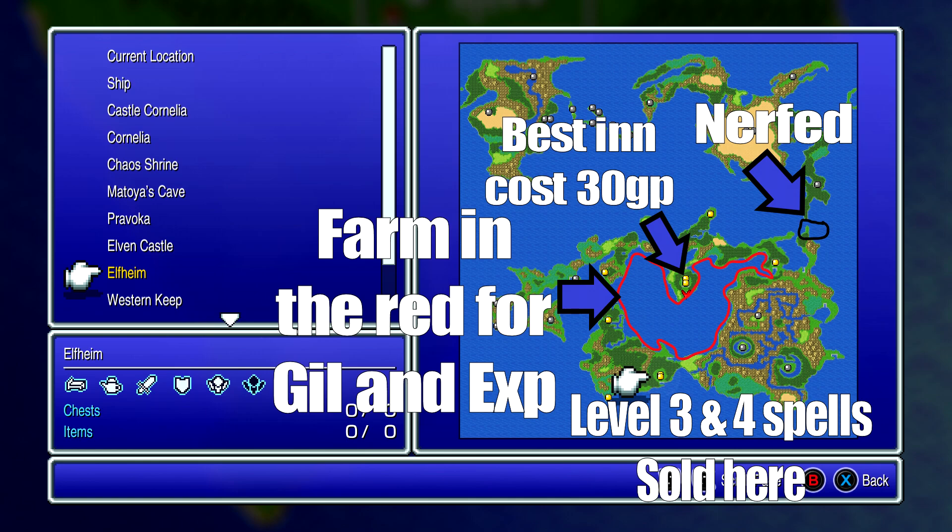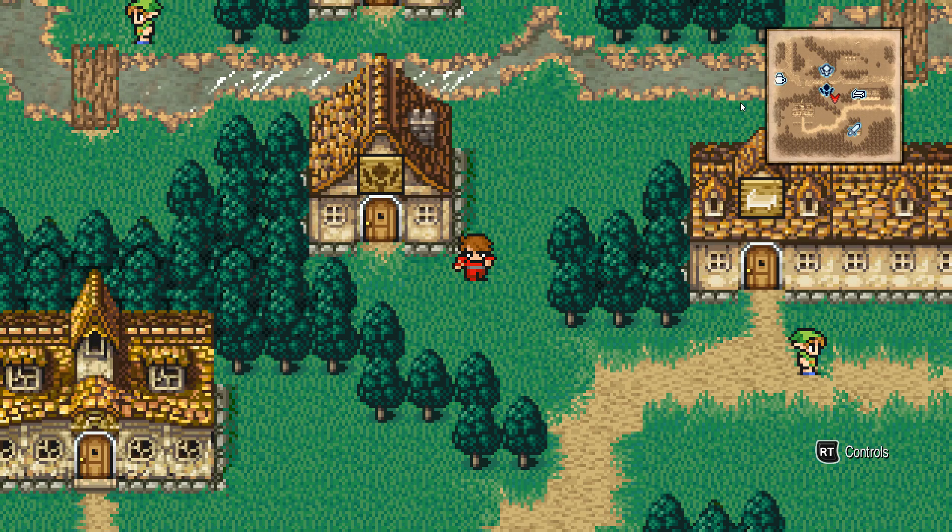After you use all your spell slots, the best place to restock — so you spend less gold — is actually the starting town. Yeah, that costs 30 gill. I'll leave this here for a few more seconds and then show you the shops. The shops in Elfheim will not only sell you level three spells but also level four.